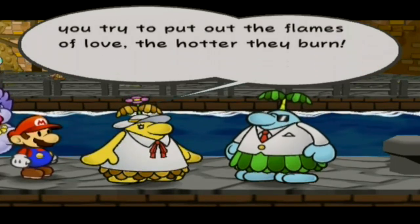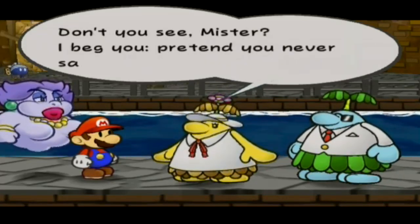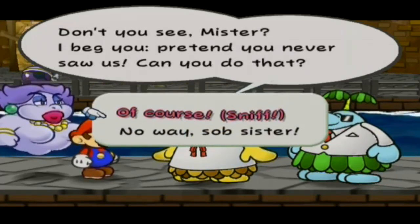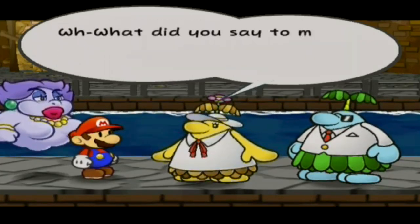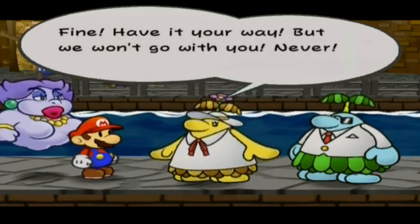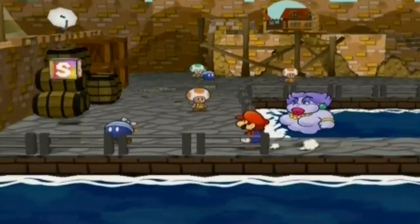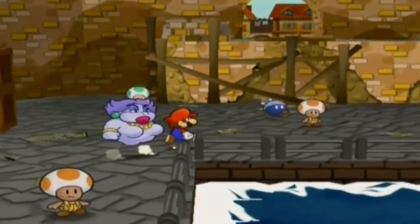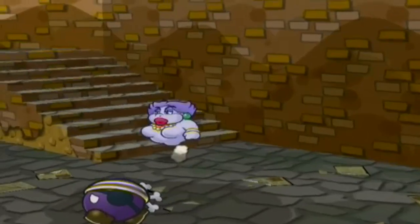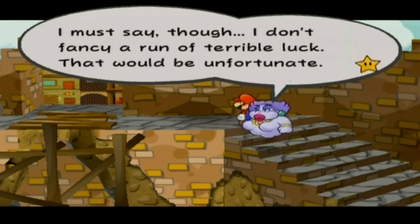"Butter biscuit, they already found us out — we can't keep running forever." The player notes he calls her "sugar cookie" and "butter biscuit." Francesca pleads: "Until I marry you, no one will extinguish these flames of passion! I beg you, pretend you never saw us — can you do that?" The player jokes imagining Mario saying "No way, sob sister!" Francesca: "Fine, have it your way, but we will NEVER go with you — never! I won't move from this spot!" The player jokes the game is over.